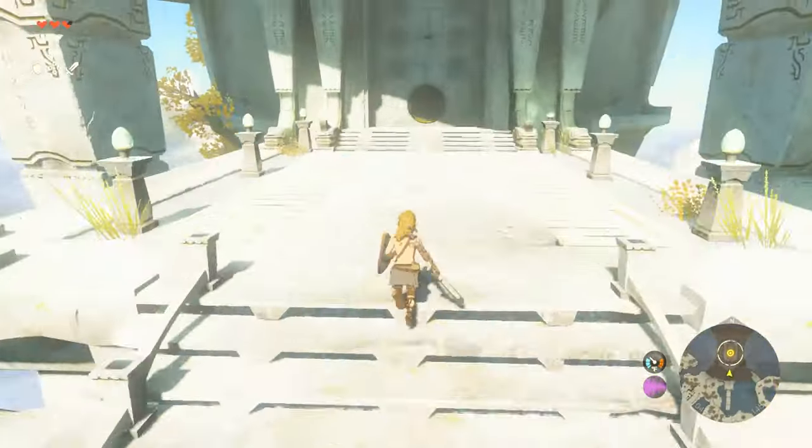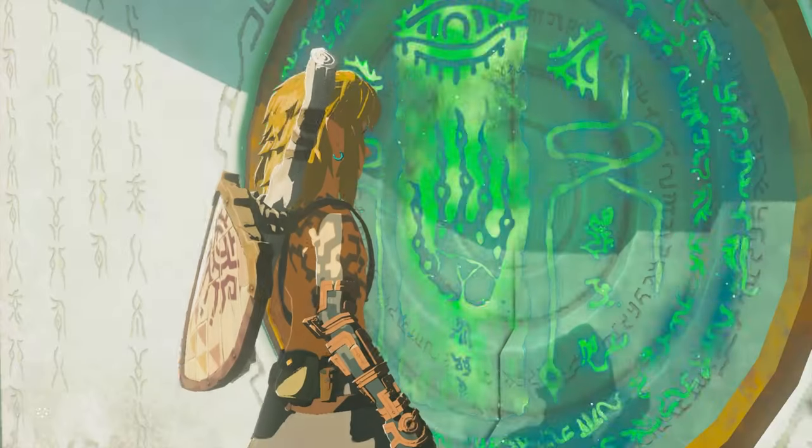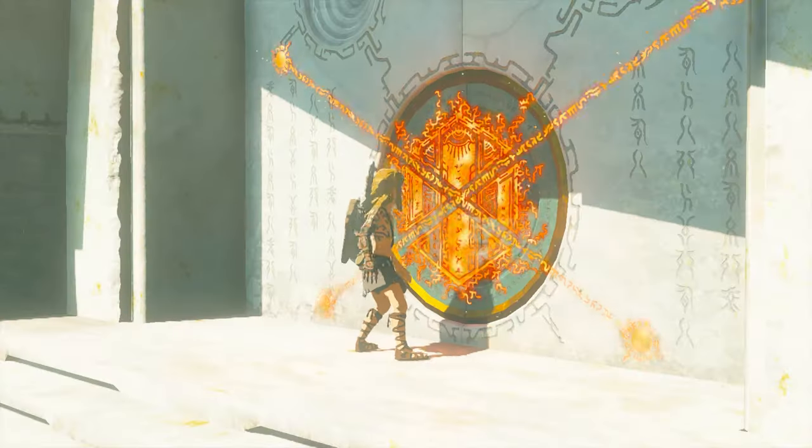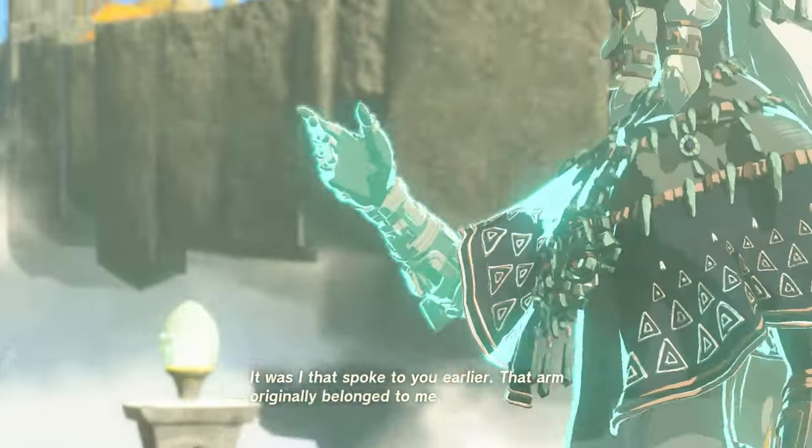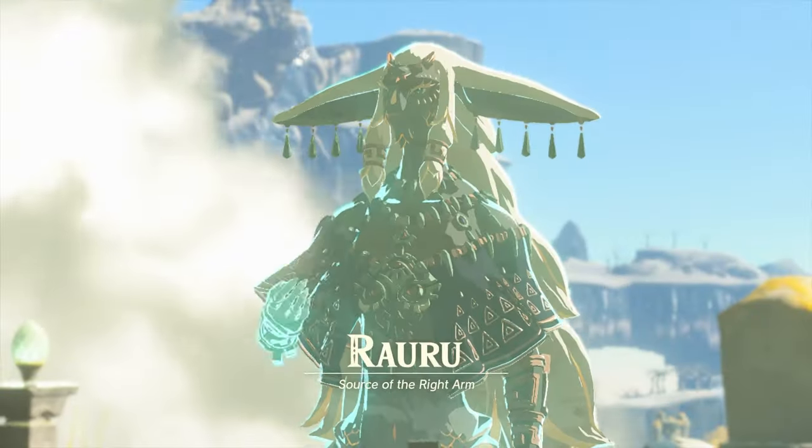Afterwards, go up to the Zonai rune and activate it. Here, you'll meet Rauru — he's the guy who gave you the arm. He says you're a little weak, which is mostly true, so now we need to go and power up at the shrines nearby.